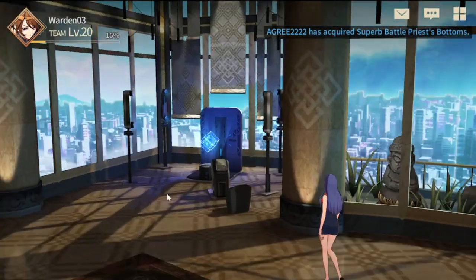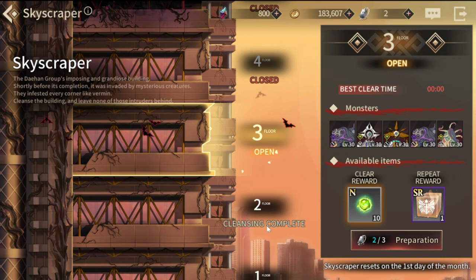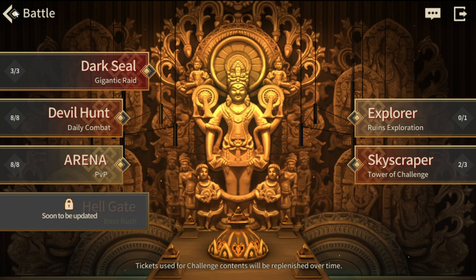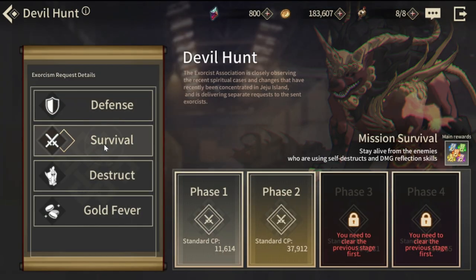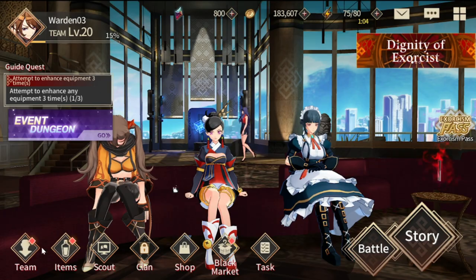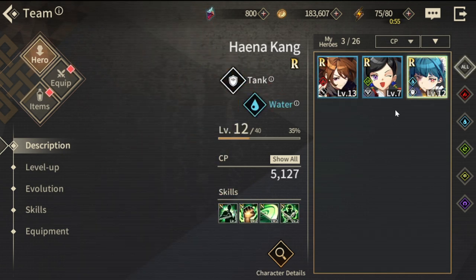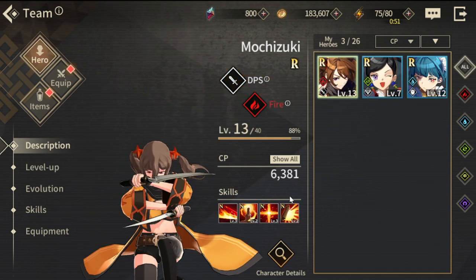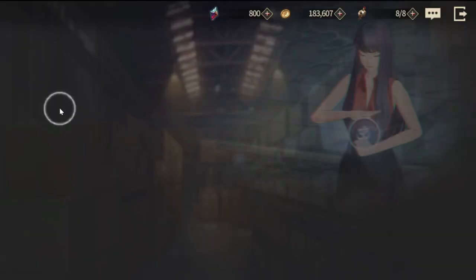For the stage content here — Skyscraper — the difficulty is also very hard. I'm only up to level two and can't complete level three. Devil Hunt also requires leveled-up characters; I can only open up to phase one because my CP is at 11,000 and the next phase requires 37,000. My total combat power across all three characters is roughly 16,000 to 17,000, so I'm way off on progression.